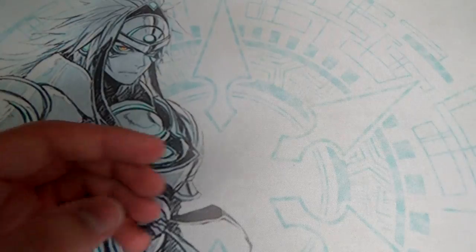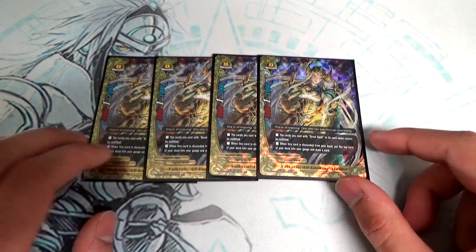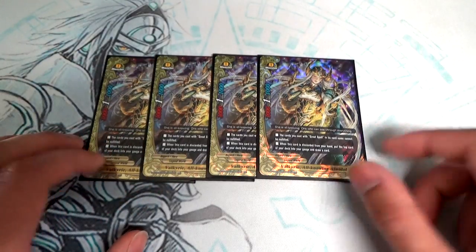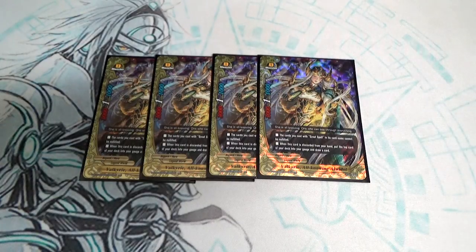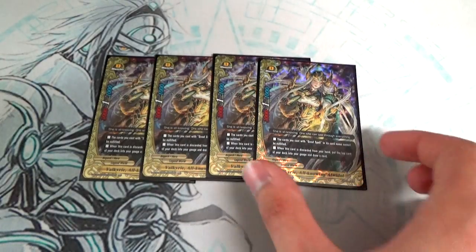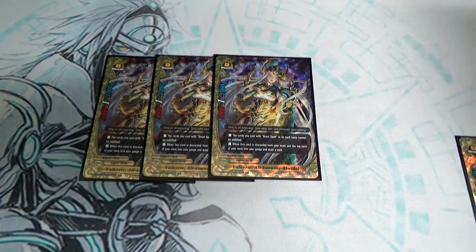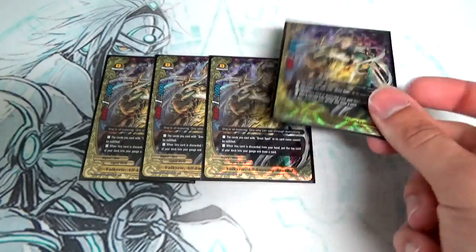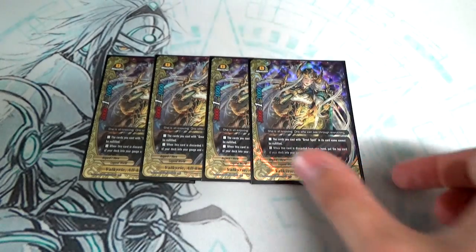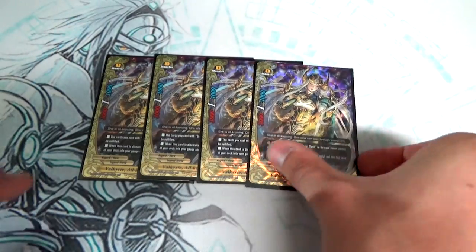Next, we're running 4 copies of Valkyrie All-Wid-All. Her important skill is the bottom one: when this is discarded from your hand, you put the top card into your gauge and draw a card. A lot of cards in this deck do drop-and-draws, so if you discard All-Wid-All to draw, you then activate her ability — gauge, draw. Also, because Gravity Rest requires a discard, you can pay a gauge, discard All-Wid-All, then get a gauge back and draw, meaning you can pay the cost for Gravity Rest again. This just gives you more resources and more hand — really great card. It's a size zero so you can call it if you want.